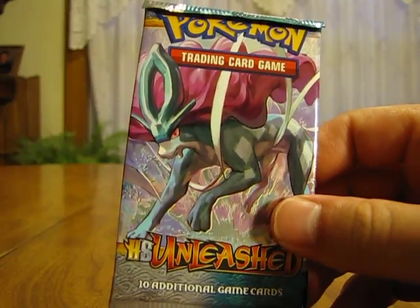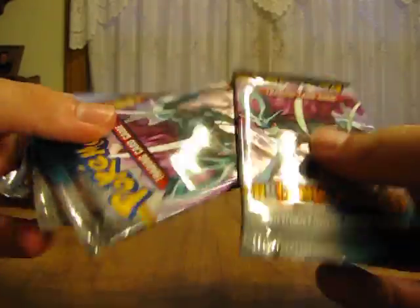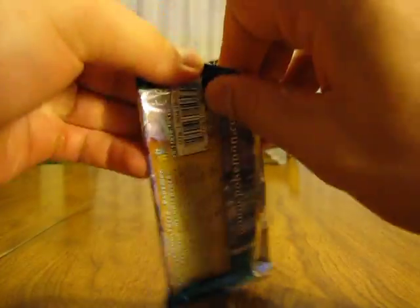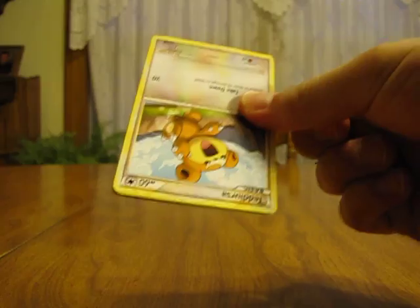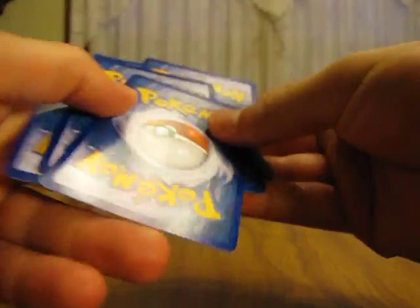Hey YouTube, this is PrimetimePokemon. I bought four packs of HeartGold SoulSilver Unleashed from Walmart today. They're $3.33 a pack, so I figured I'd pick a few up to see if I can pull out any Legends. I haven't really opened too many packs of Unleashed yet — probably about 10 packs up to this point.